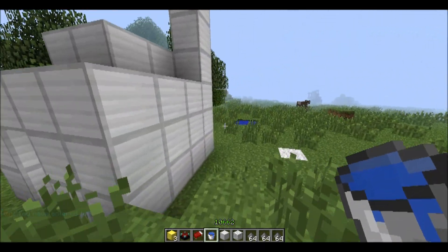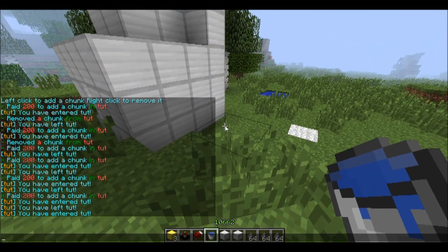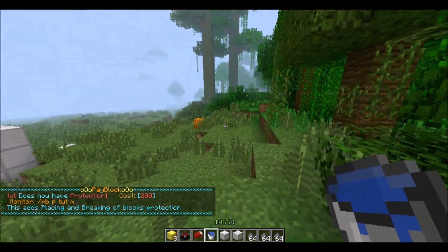You can upgrade your protection because right now everybody could place in the block group I created. If you type PBP — that stands for protection — then 'Toot' and 'U' or 'upgrade', it will say it has cost 200 to upgrade to protection level 1. That 200 is configurable, exactly like the other costs.